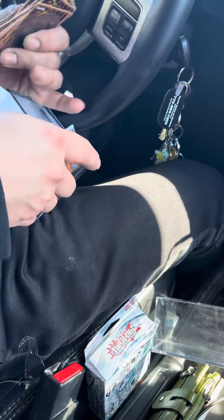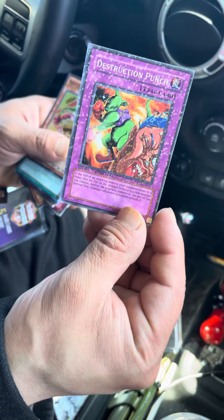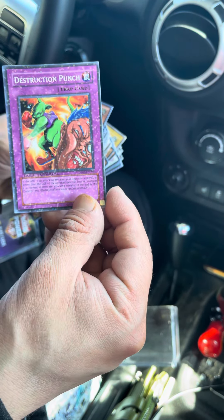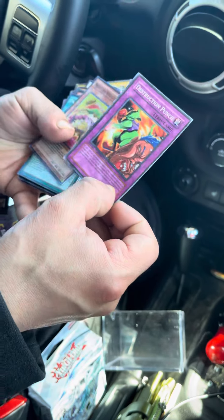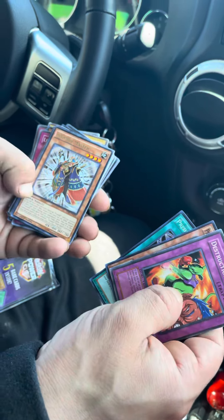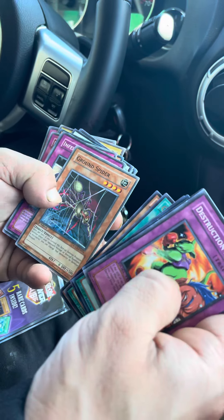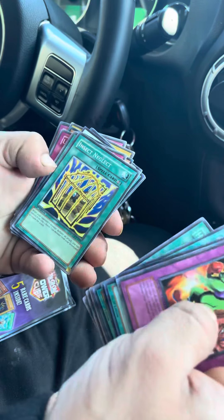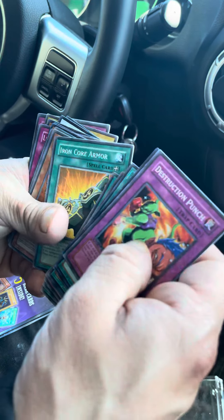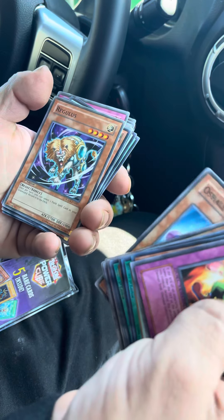Oh, they come random too? They're all random. Damn, so you might have like a... Look, I got to pull this card — it's like a shiny one. I don't know who that is. The collectors. Look at this guy. Holographic! I got some cool cards — that's a good one, that's a really cool one. All right, we got Iron Core, and we got some weird monsters.